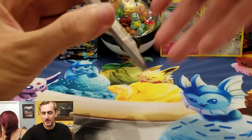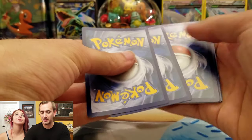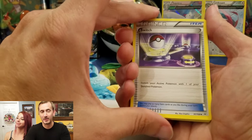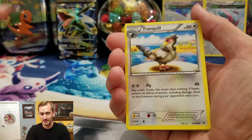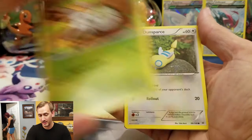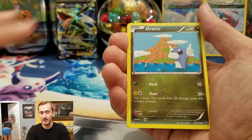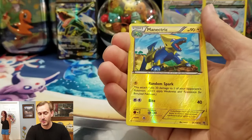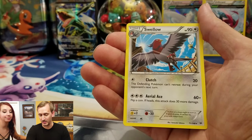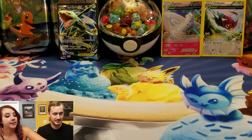If you guys didn't know, we do have an Instagram — it's down in the description. We got Switch, Tropius, Tranquil, Togepi. We also have an eBay where there are some custom laser engraved things that I made, so go check it out — it's in the description as well. We got Manectric and Swellow. Alright, cool!